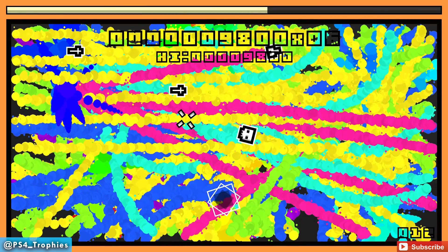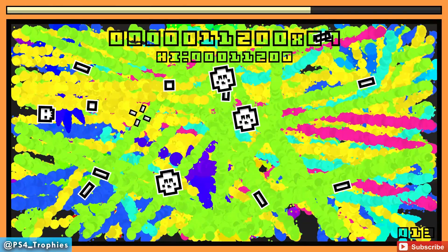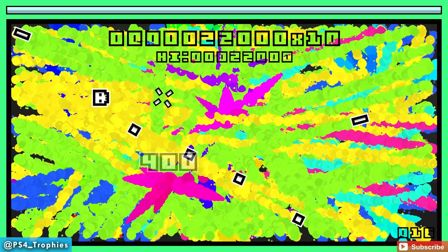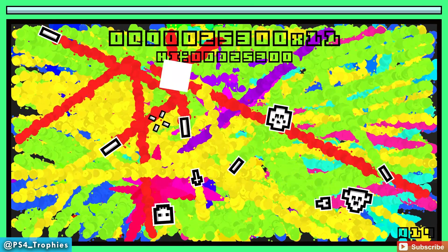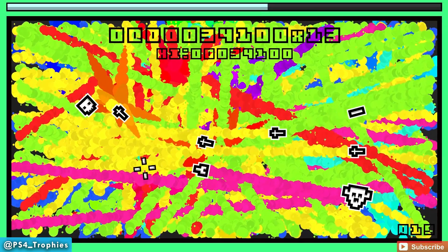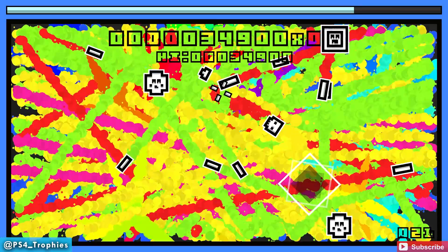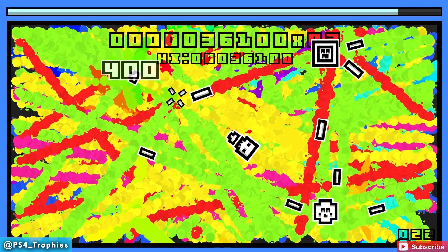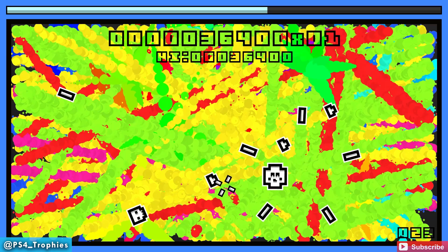Hard Mode is actually a little bit more difficult, it's a challenge, but there's only one trophy and you simply have to kill one enemy in Hard Mode, so it's a really simple trophy to get. As far as cheap and easy quick platinums go, this is a little better of a game - it's an actual game, it just has a really easy trophy list tied to it. It costs $4.99, so it's not a dollar like some others.